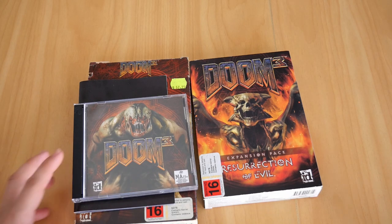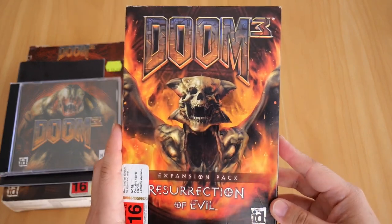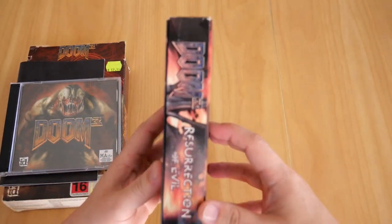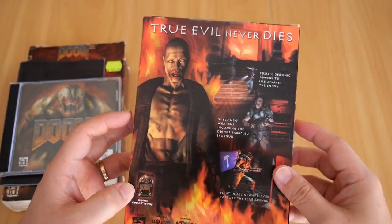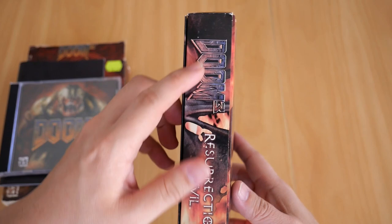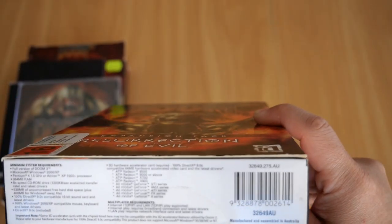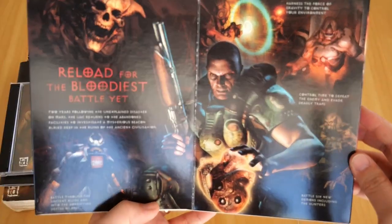Moving on to the expansion pack. Let's take a look at the box. The box itself is definitely in way better condition compared to the Doom 3 box. There's a bit of sun fade on the side — you can see the color difference. The back looks pretty good. If you compare that side to this side, you can see a little bit of sun fade. The bottom contains the system requirements, both minimum and required. A little flap opens up — 'reload for the bloodiest battle yet.'